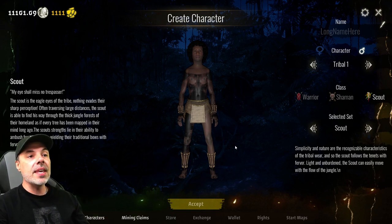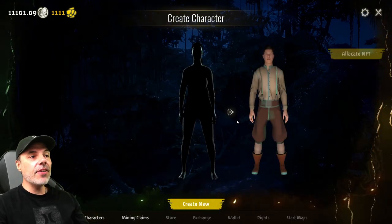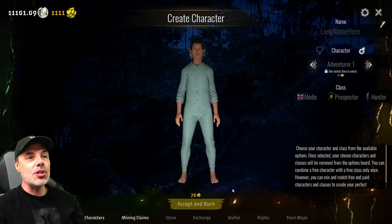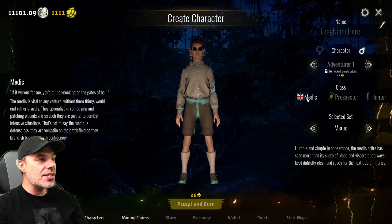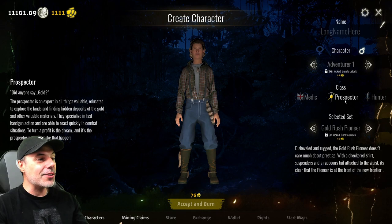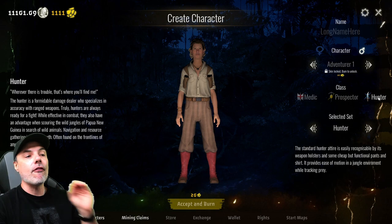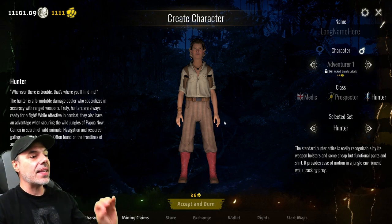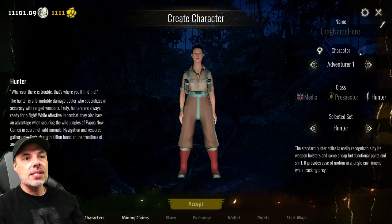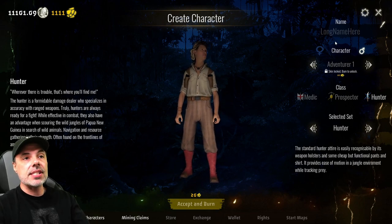If we go over to the adventurer characters, I've already made a character here to test out the game. But if you go to create new, you'll see that they have medics — which are all about being able to heal on the battlefield — prospectors, which can use weapons really fast, and hunters that can scavenge stuff from animals. You can select any of the races or sexes that you want, as well as the different skins.